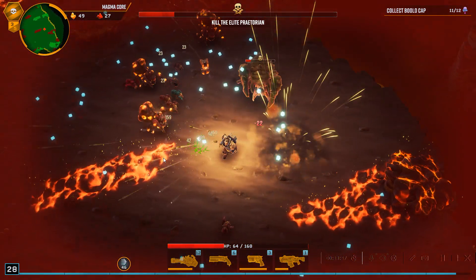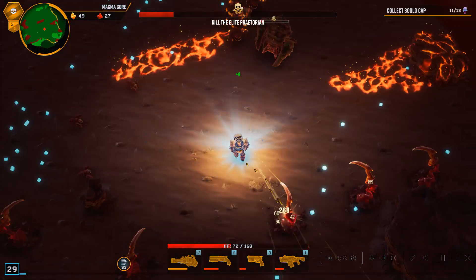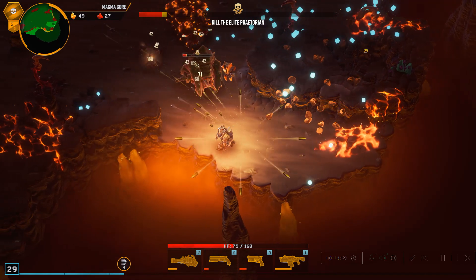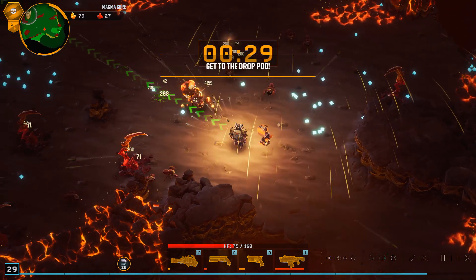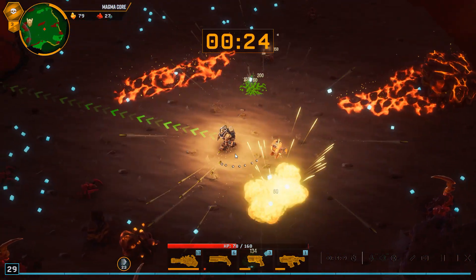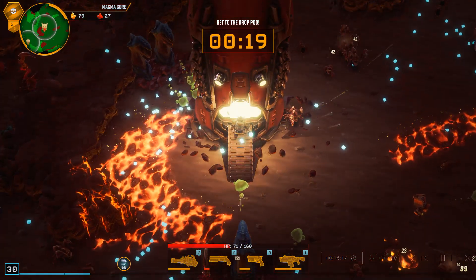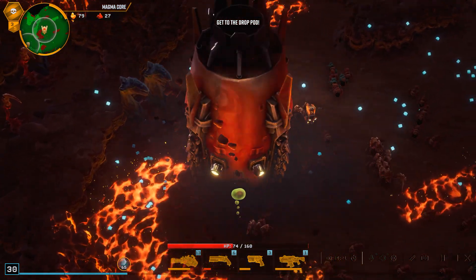I haven't gotten the thingy yet, have I? I'm taking so much damage, I need to just run from the boss. I don't want to kill the boss here — I need to collect the mushroom caps somehow and avoid dying. Unfortunately I killed the boss by accident. The drop pod is arriving, get moving, it won't hang around. I wanted to get the drill, not the supply drop, but I can't get it from here — it's too far away and there are too many blocks nearby.